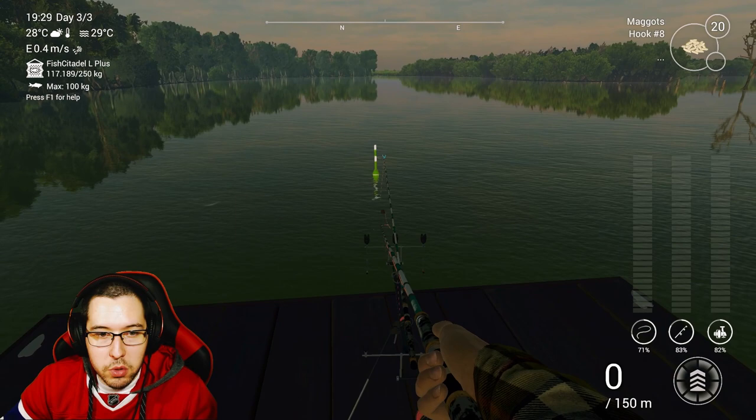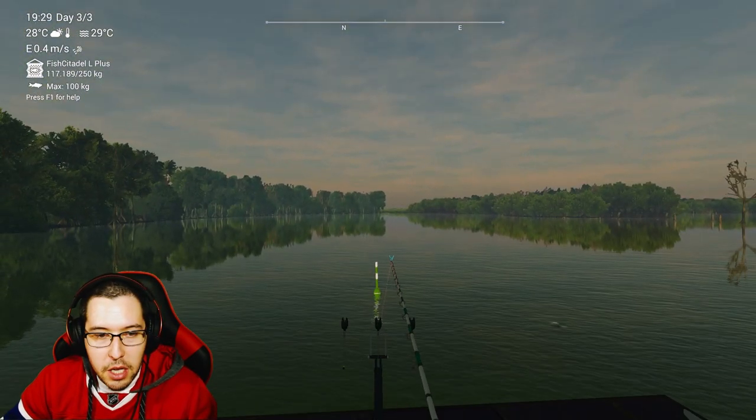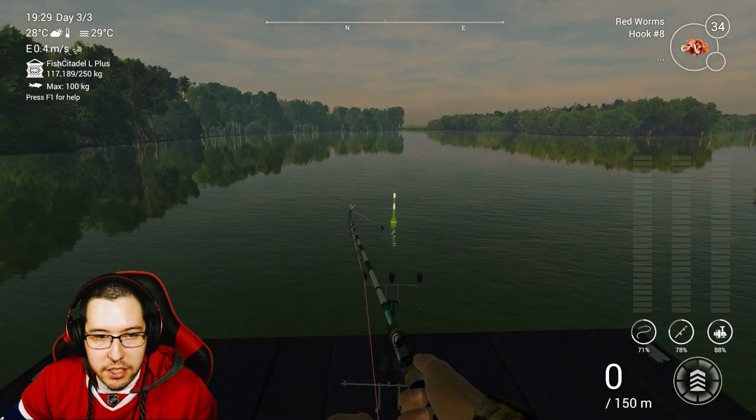I forgot to show you guys the bluegill, but you can grab this little guy pretty much everywhere. I did grab him over at the floating platform, same spot where we caught all those other fish. I was using maggots — red worms work too along with a couple other things. But you don't even need to catch him, so if you're not really interested in catching all the fish it doesn't really matter.